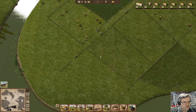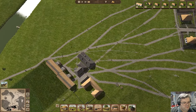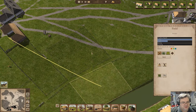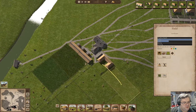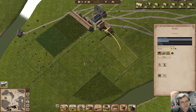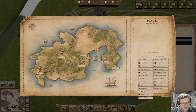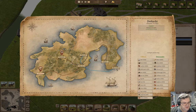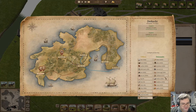Our cattle are expanding in population — good. These guys are asking for charcoal — deal. Sunflower oil — we can also do a deal on that. Good.